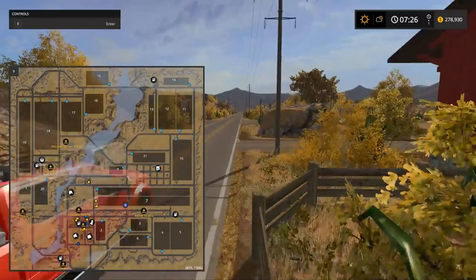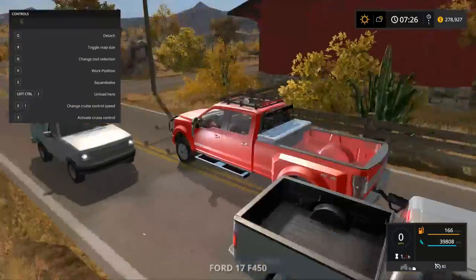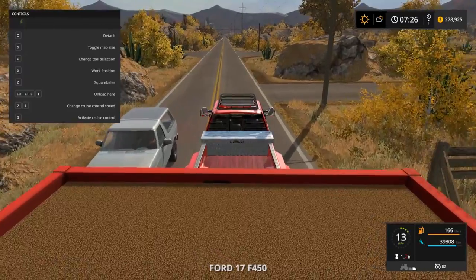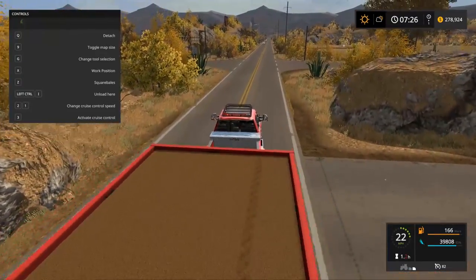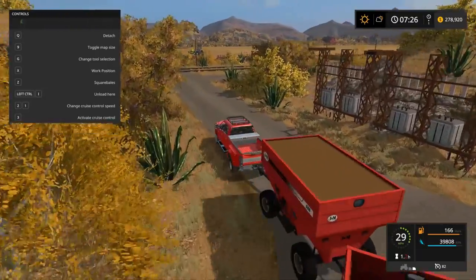First I want to get a sprayer to increase our output. Our worker is going right now so let's go check him out. I need to get over to Valley Grains to drop off this barley.